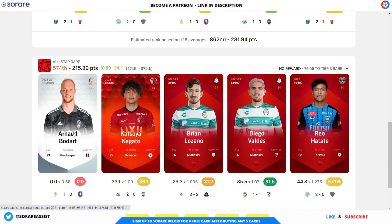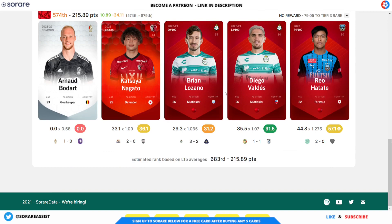The all-star rare team — as we know, Bodart didn't start and looks like he's being dropped at the moment. Nagato came off the bench. Lozano had a poor game, only 29 points. Valdez started things off fantastically, scoring 85 points — 91 with Bodas. Hatate had a quiet game and was my captain, so I didn't get any card rewards there. But I did get the ETH threshold of 0.01 because I've got over 200 points. So not all bad.